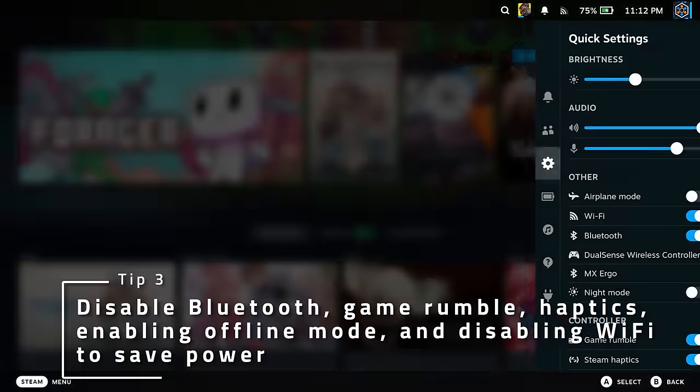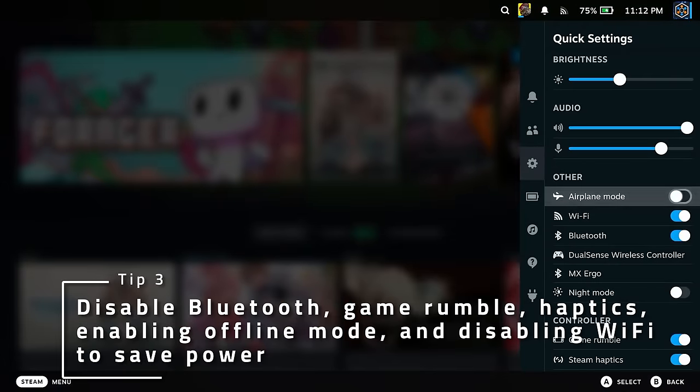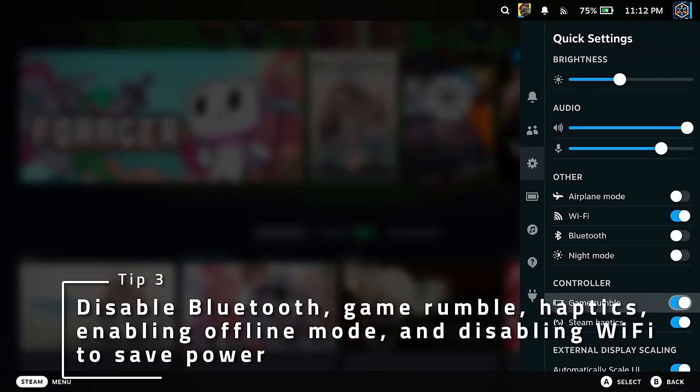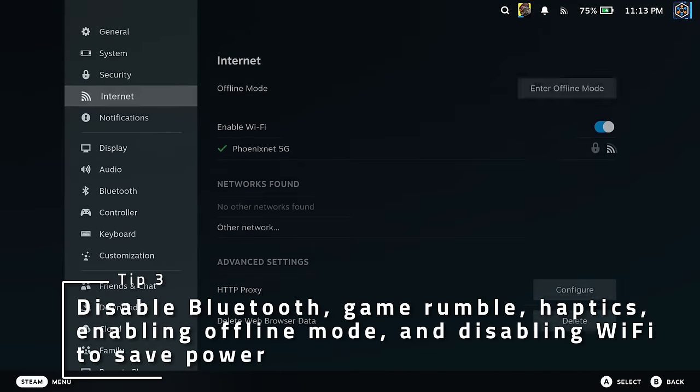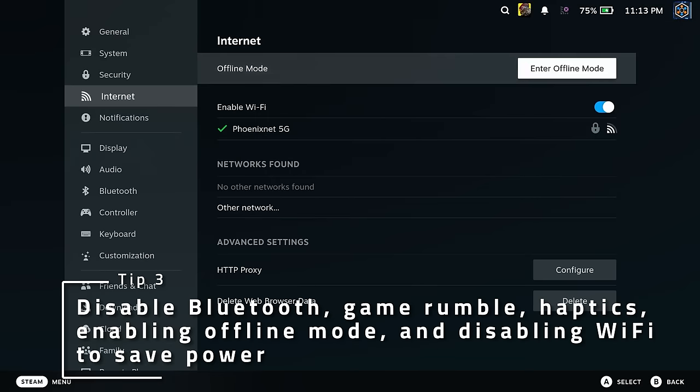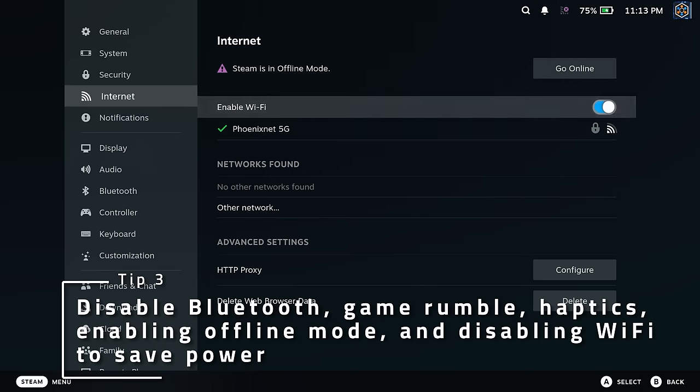You can save power on the deck by disabling Bluetooth, Game Rumble, and Haptics, and enabling Offline Mode and then disabling the Wi-Fi. This saved an average of about 3 watts on the LCD Steam Deck and 2.1 watts on the OLED Steam Deck over the course of a full battery charge.